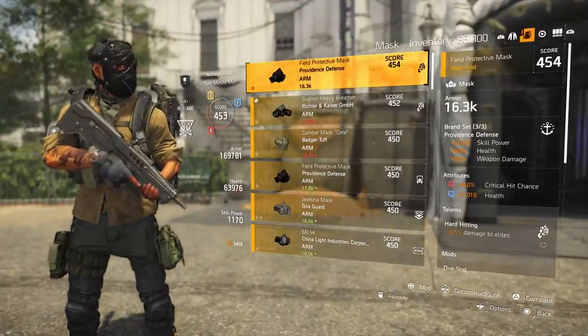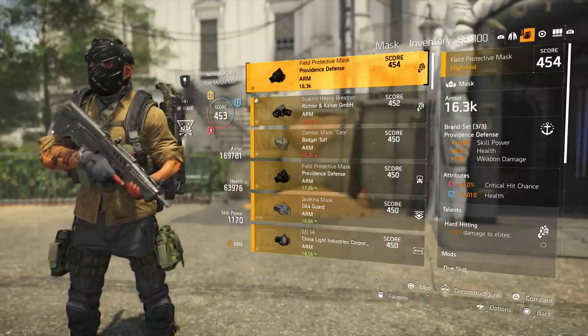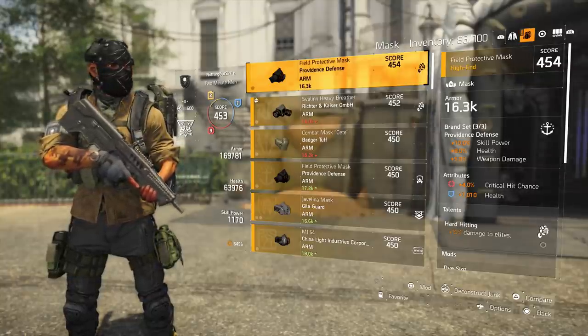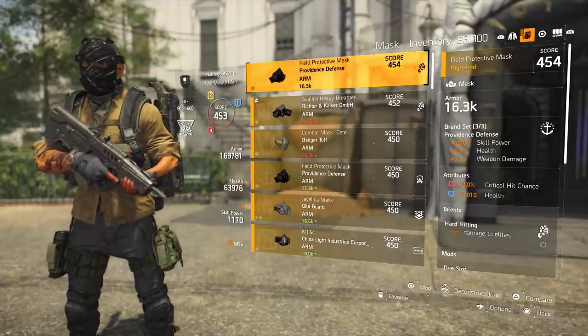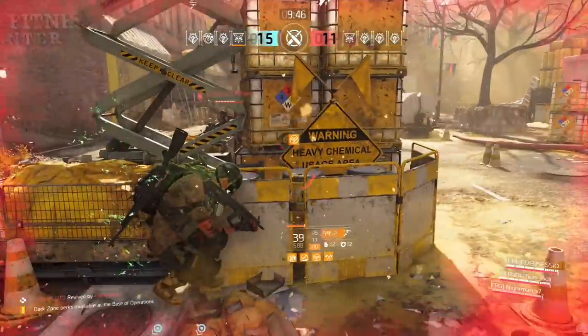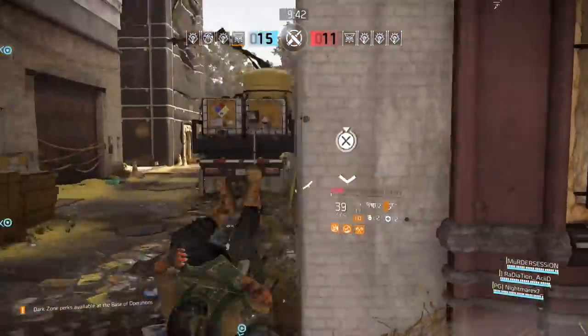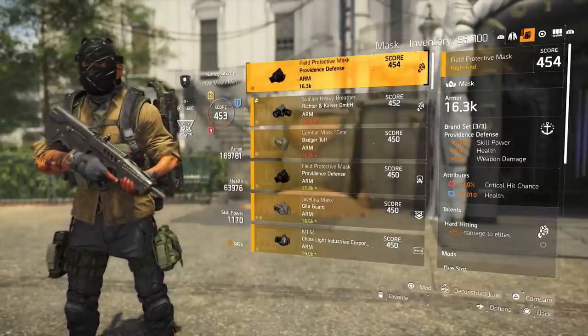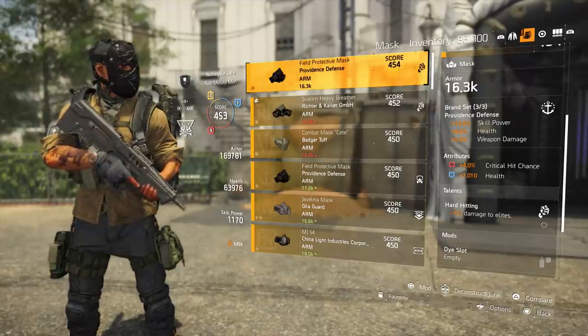If we look at the mask, it isn't perfectly rolled, but I am running a three-piece Providence set. This is going to give me 10% skill power, 8% health, and 5% weapon damage. It has critical hit chance and health. If you can get a couple attributes that have health, that's going to help you have some survivability when players are focused fire on you, your armor breaks, and you're trying to get away — that's where health comes into play.